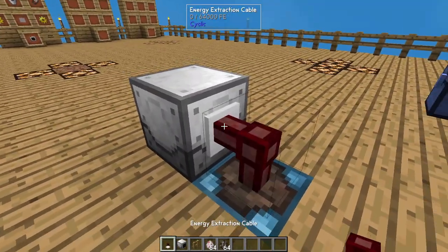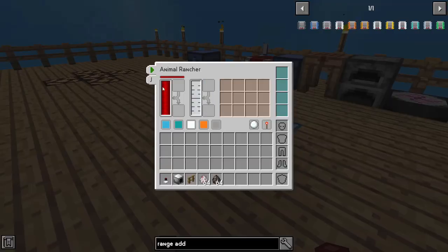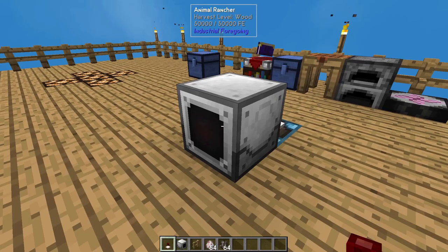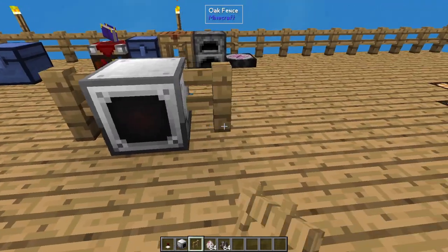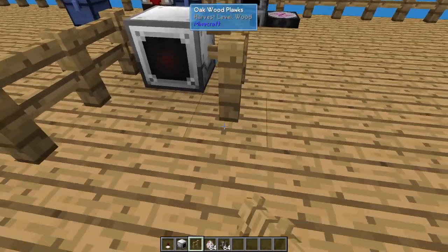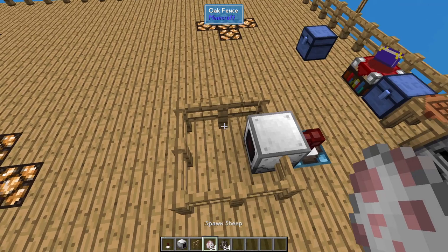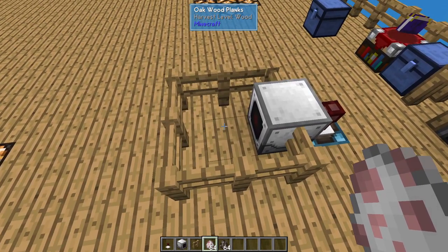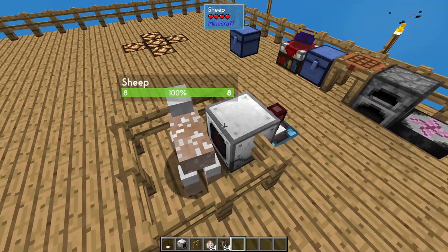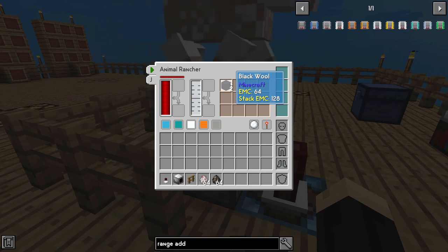We're going to go ahead and connect that to our power source, and as you can see inside, it has power. Now, the great thing about this block is you don't have to do anything setting up-wise to make it work — you literally just have to turn it on. I'll put a little fence here, and I'm going to drop a sheep directly in front of this. Something's going to happen automatically. You see, the sheep has already been sheared. If we look inside this block, you can see it's got two black wool in it.